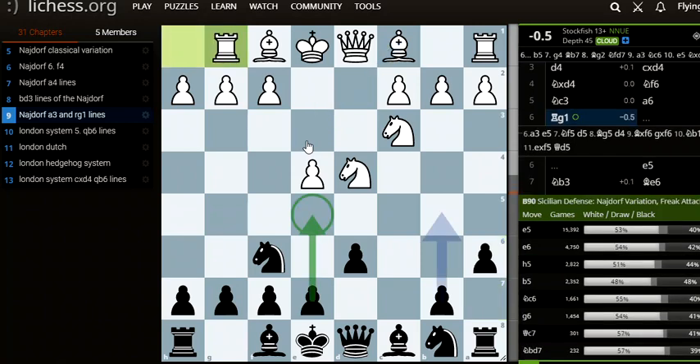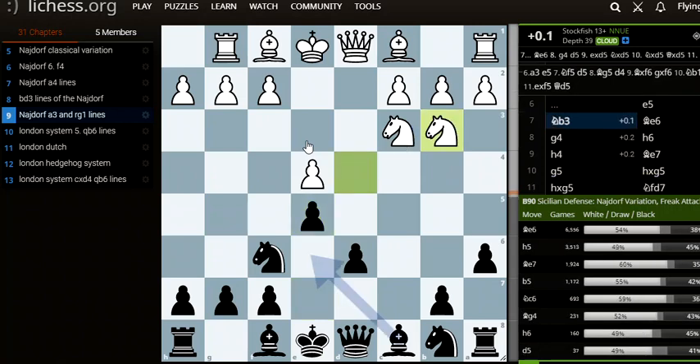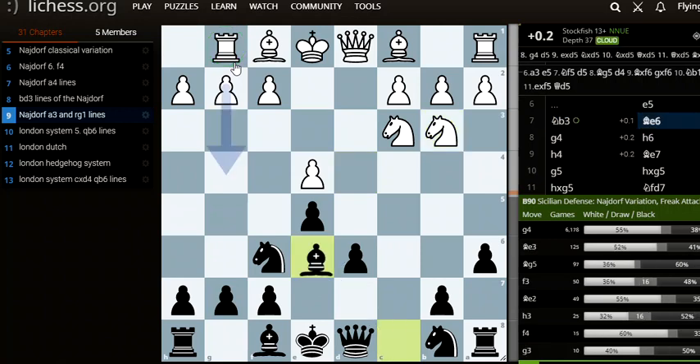Now black has ideas here of e5, attacking the knight and moving it away. So white just pushes it away. Now white plays knight to b3, moving the knight back. Black is basically going for more attack. White's going to castle queenside, now that the rook is going to g1. So that guarantees black is going to go for a queenside attack.